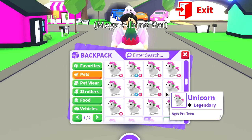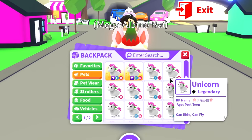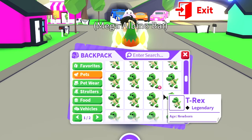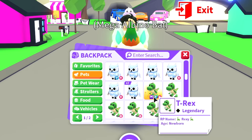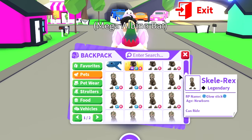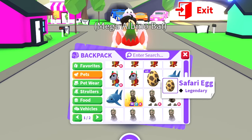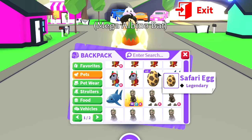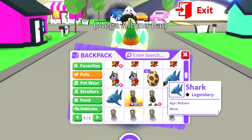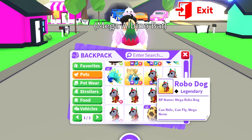Now we're finally at the legendary pets! Even starting off — I have so many unicorns, two mega unicorns, a mega turtle, so many T-rexes and a mega T-rex, so many snow owls and a mega snow owl, so many skelly rexes and a mega skelly rex. No mega shark yet. We do have three Safari eggs, which are super rare — more rare than the blue eggs and pink eggs. You can get the giraffe from them.